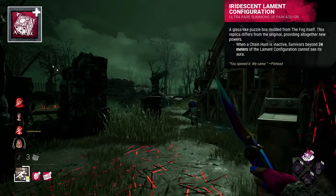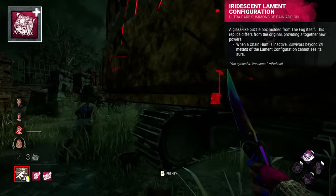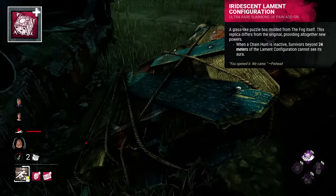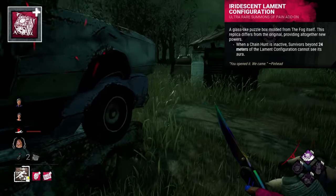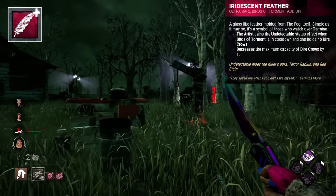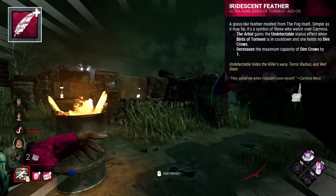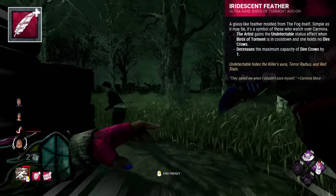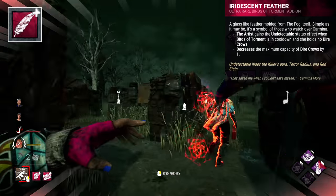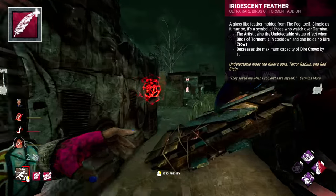The Iridescent Lament Configuration is a gift — a lament configuration moulded from the fog, possibly a peace offering. It's essentially a replica of the original box but with new powers, which means canonically the Entity can form things like the Lament Configuration using its fog. The Iridescent Feather is a glass-like feather moulded from the fog, a symbol of those who watch over Carmina. It's a gift, but also draws emotion — crows saved her but also killed her friends, which completely destroyed her. This feather will incite quite a clash of emotions, which is what the Entity wants.